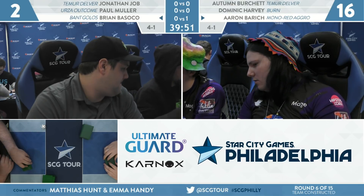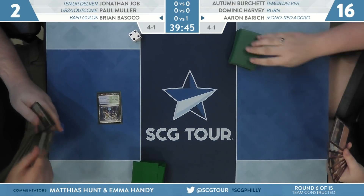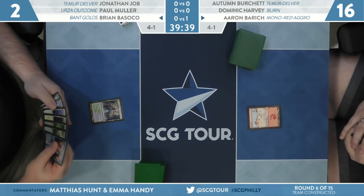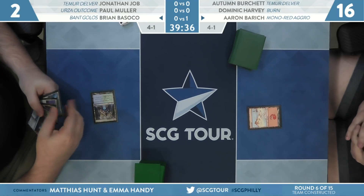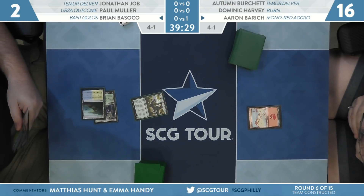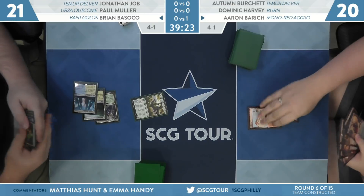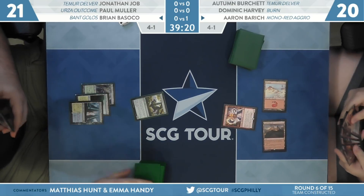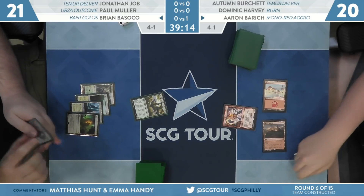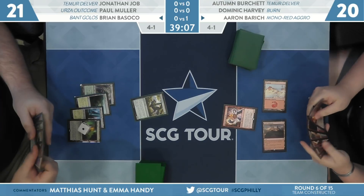It's definitely an uphill battle for Basoko — this is not a matchup his list is tuned to beat. Last game he effectively started at 23, had a Growth Spiral into a Golos — he had the draw, but it was very rough. Life gain lands into Growth Spiral into Golos into a large Hydroid Crisis — that's what you want against red. A Simic Guildgate is a start. Arboreal Grazer puts Tranquil Cove into play, Basoko to 21. Aaron did not have a one-drop, and she has Runaway Steamkin — just a 1/1 right now, trying to crash through that Grazer at some point.